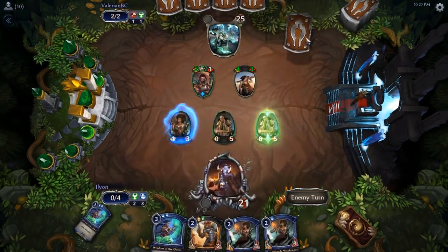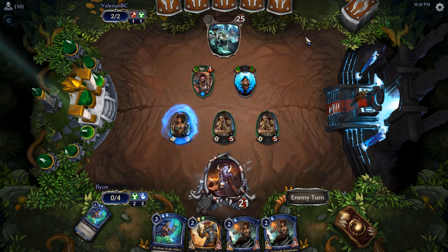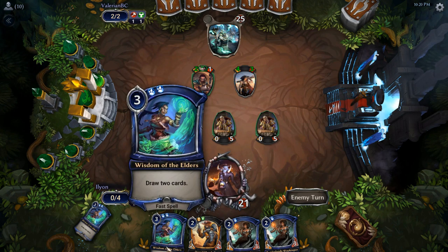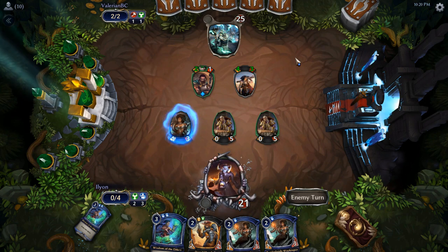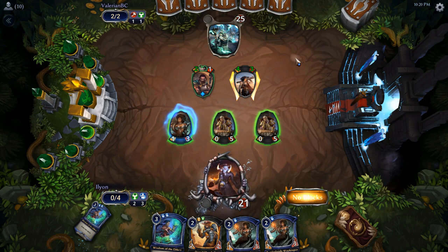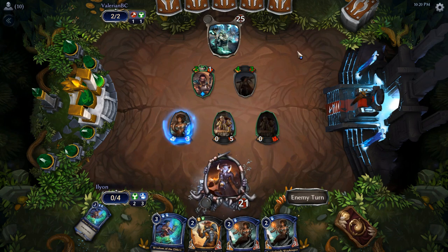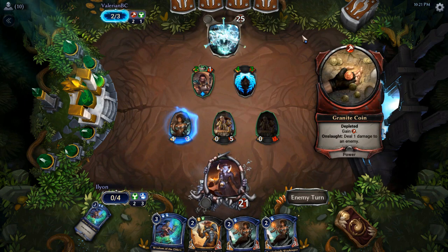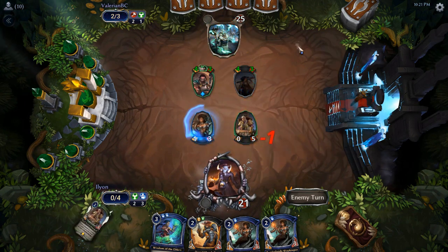We'll play two Syrahs and then pass. Really hope they don't have a way to target that immediately. We can Wisdom and then hopefully get Desert Marshal online. They can't actually get the Renown off at that point. I'm fairly safe blocking, though they can still have tricks that way.